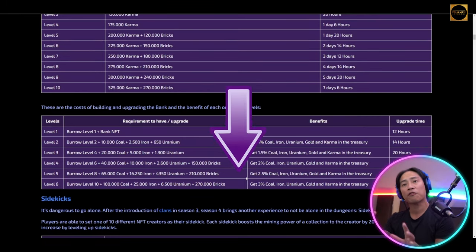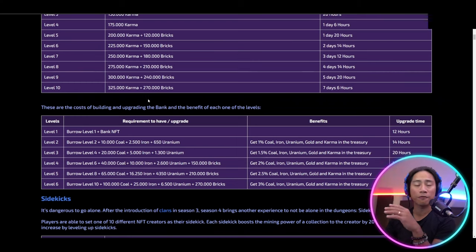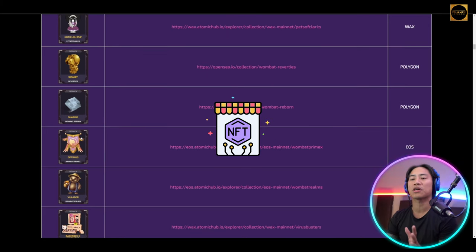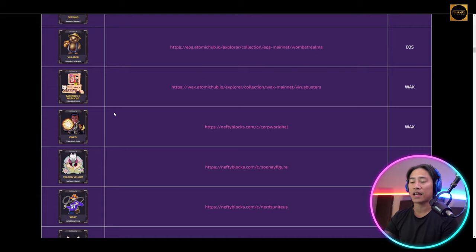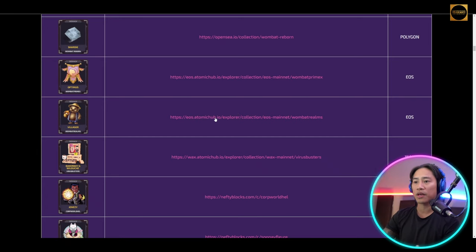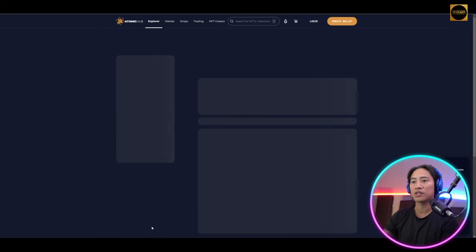I'd strongly suggest visiting the documentation — the link will be in the video description — so you can follow step-by-step instructions on building a clan. There are also NFT materials you can use for crafting in Wombat Dungeon. Clicking on a material will take you directly to the marketplace.